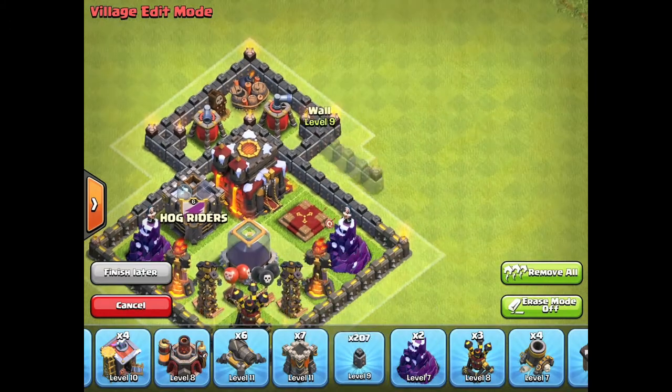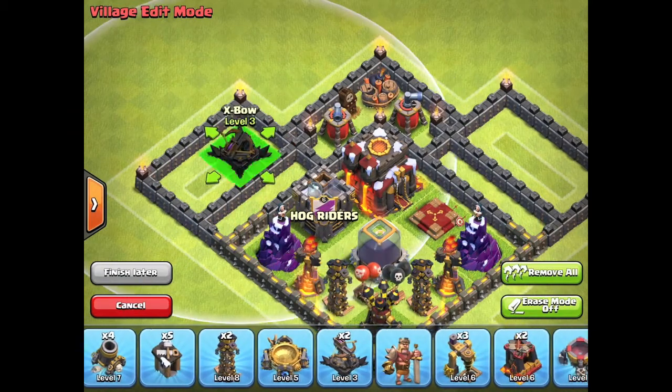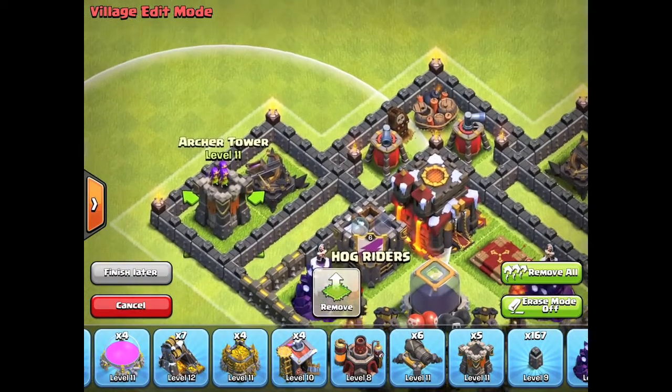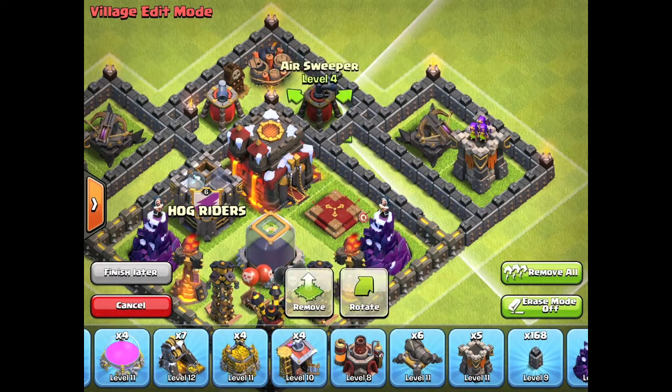We've also got your Air Sweepers because they are a massive pain for anybody using air. And this base is overall very effective — it spreads out your Gold and Elixir throughout the whole base and it only enables them to get maybe two at once. You can't really take out all of them.